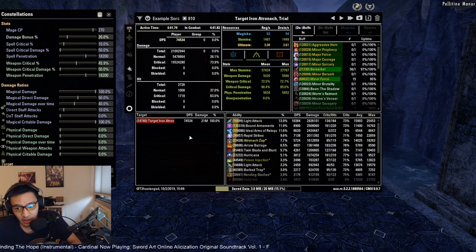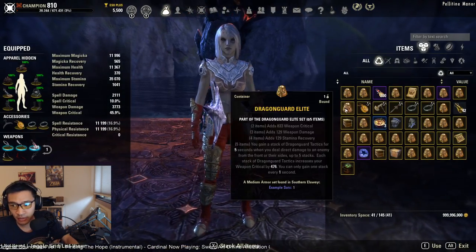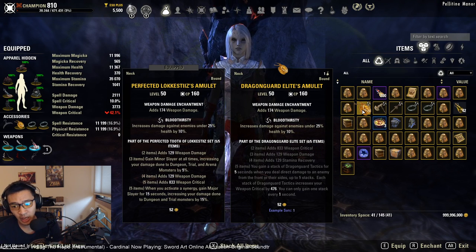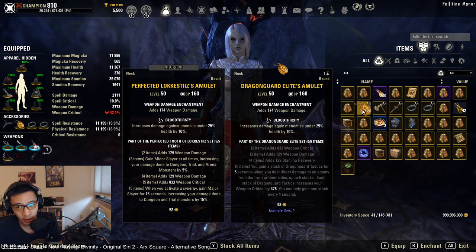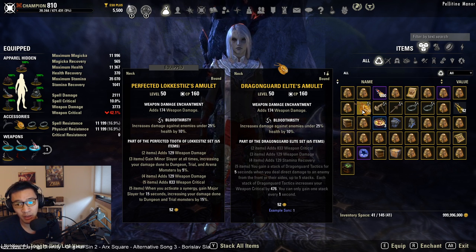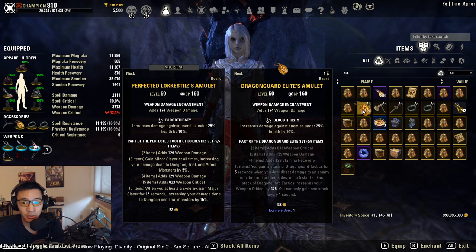The 2k DPS loss isn't particularly noticeable in actual raid environments because we're on a trial dummy, which exaggerates the DPS difference somewhat. In an actual raid environment this isn't all that bad. However, there's an important caveat: Dragon Guard Tactics requires you to deal damage from the front or the side of the enemy, which honestly doesn't happen very often in PvE — typically the boss will be facing away from you rather than towards you.